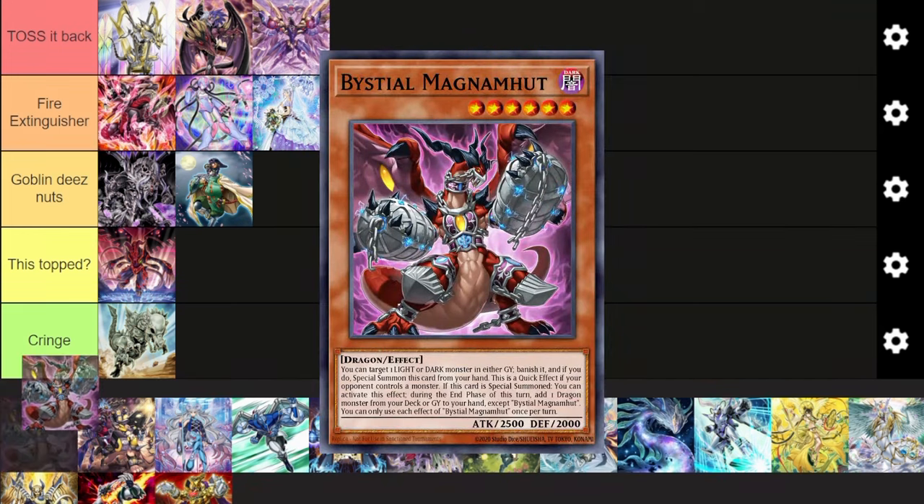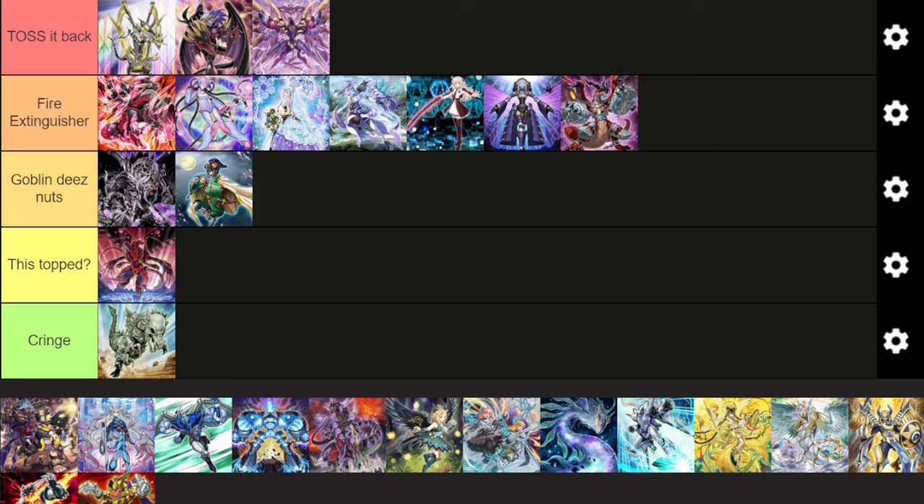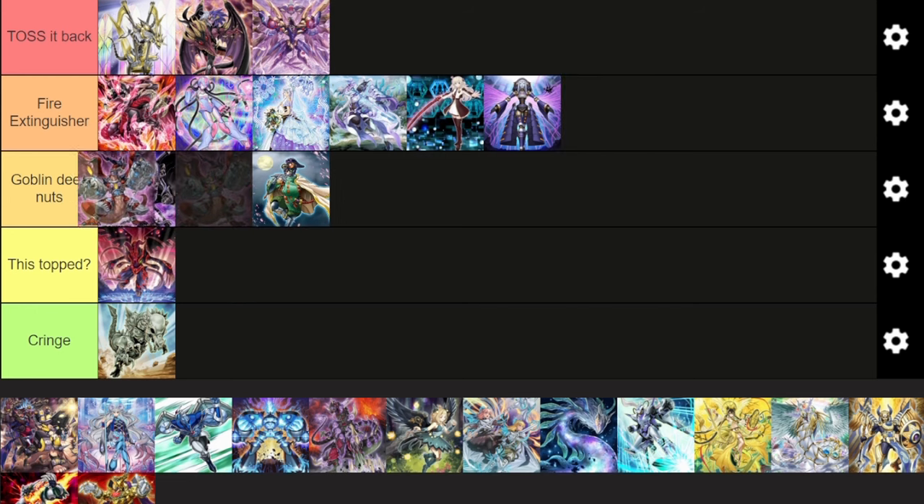Next up, Runic Bystial. This was a very, very hot deck a few months ago, but in a Fire format, it loses a lot of its power because it can't rely on the Bystials as much to disrupt your opponent. Bystials are decent against Fire King and Snake Eye because you can banish the IP, but if that's your only disruption using your Bystials, it's not the best. Runic Bystial is a very good deck — maybe the top of Goblin These Nuts — because the Runic and Bystial cards are really good, but it doesn't have the best position in the meta right now.